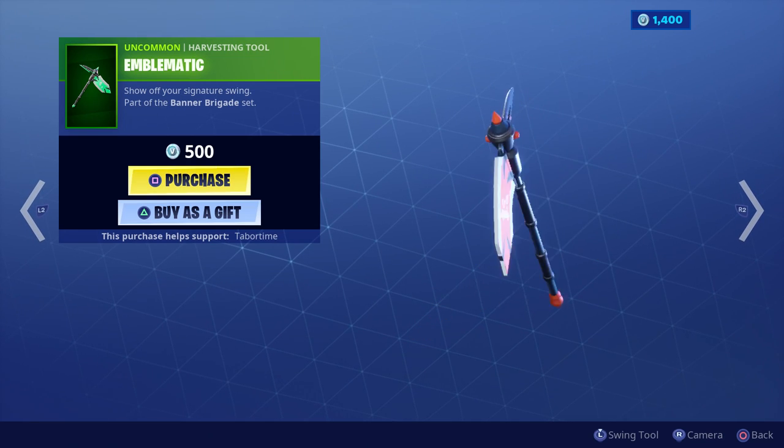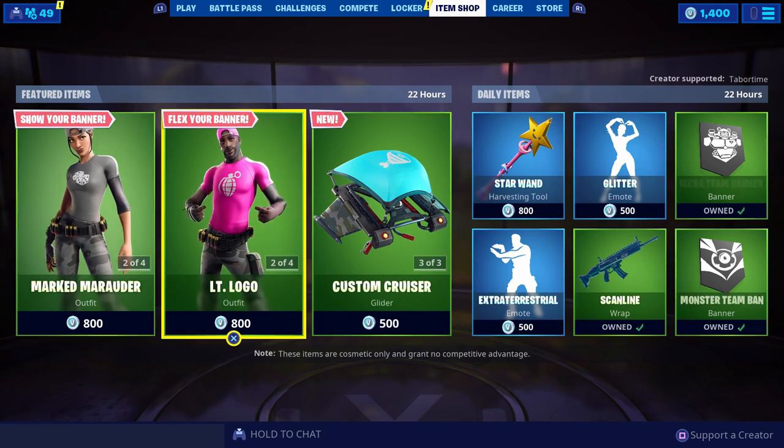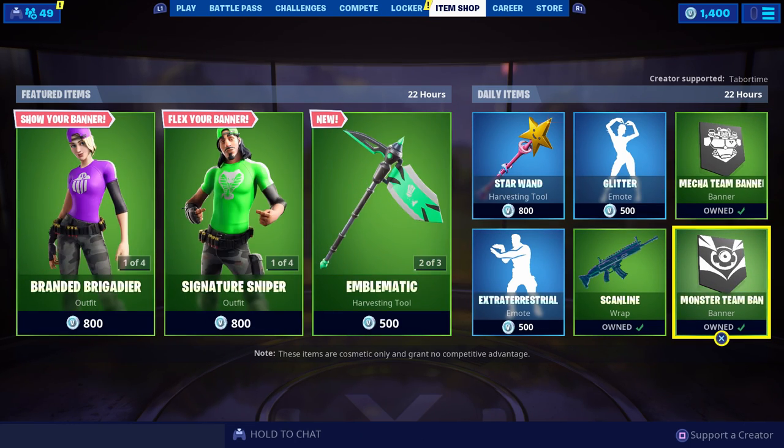Here's the glider — this is gonna be super cool. The cape — do you see that? And there's even a pickaxe. This is so cool. Finally we have some incentive to showcase our banners. In the item shop on the far right you can see the two banners that were just sent to me: the Mecha Team Banner and the Monster Team Banner.